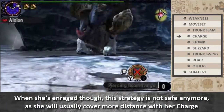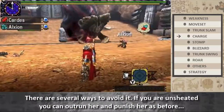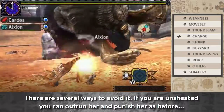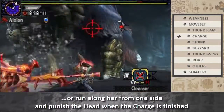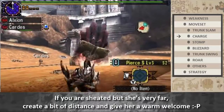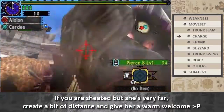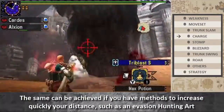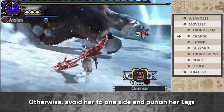When she is enraged, this strategy will not be safe anymore, as she will usually cover more distance with her charge. There are several ways to avoid it. If you are a blademaster, you can sidestep her and punish her head as before, or run along her from one side and punish the head when the charge is finished. If she is very far, create a bit of distance and give her a warm welcome. The same applies if you have methods to quickly increase your distance, such as an evasion hunting art. Otherwise, avoid her to one side and punish her legs.